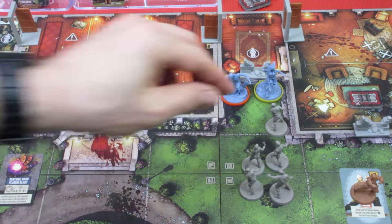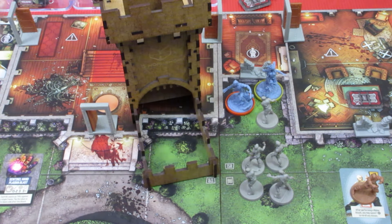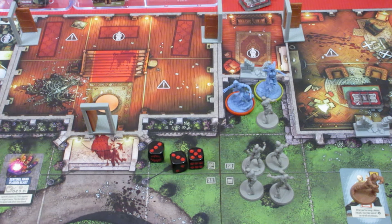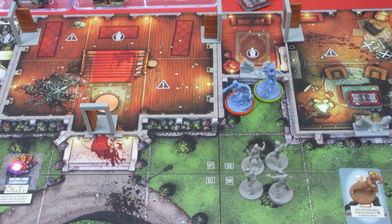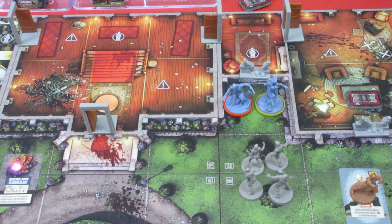He gets 1 more attack — he may as well try and get rid of this last walker, clearing the way for Rogue. Come on, Wolverine! He gets 1.5, so he's getting a little tired, but he manages to take out the final walker, taking him to 12 experience. Wow! Okay, Wolverine has wiped the floor.